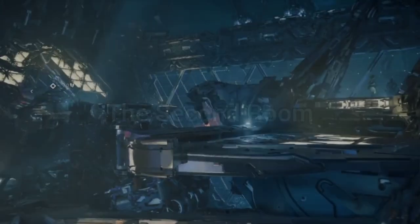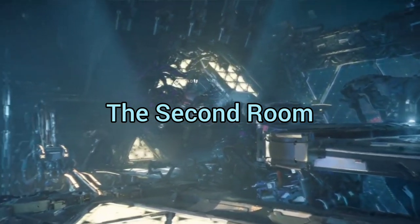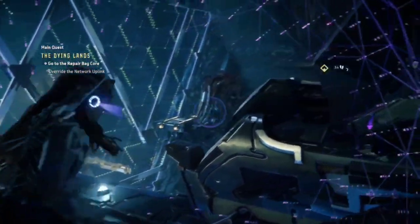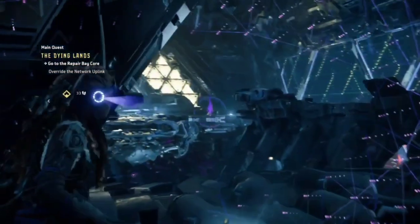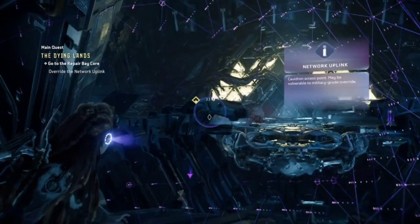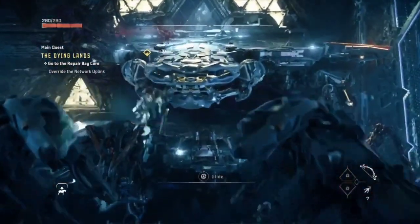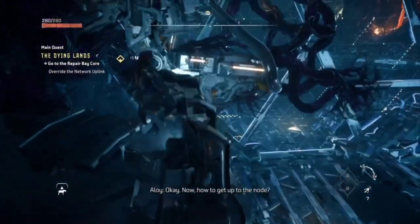Let's move on to room two. The intended way is to go left, climb across, then go entirely across the room and finally climb up on the right to override the node. On the same day as the original room one skip, BDOT would post a video of the original room two skip done like this. By jumping and gliding across, you can reach the other side, after which you can jump across and climb up on the right.